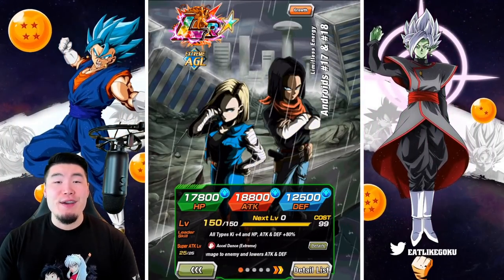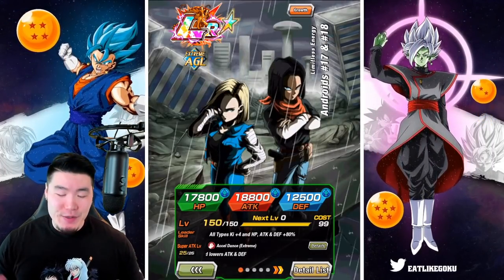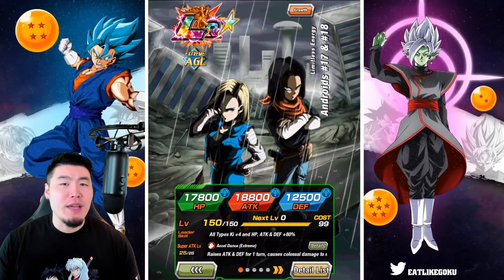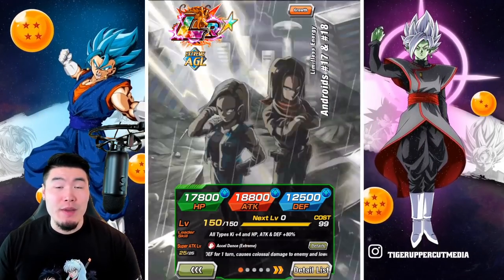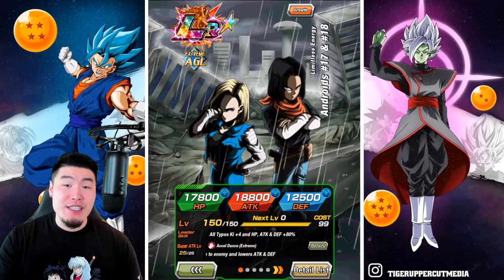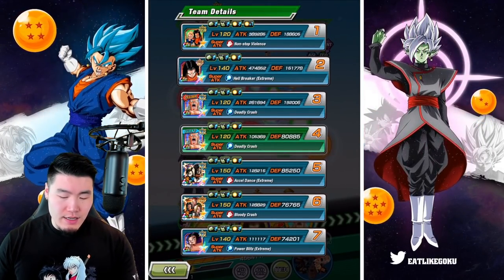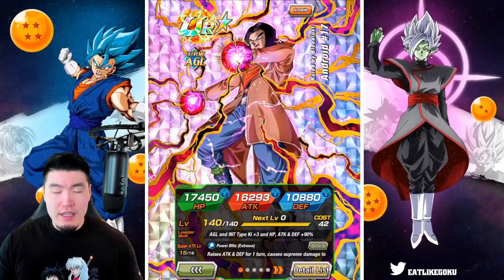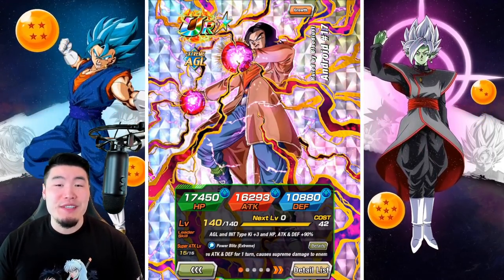What's going on guys? Welcome back to another Dokkan Battle video. Today we are going to be doing a kind of triple showcase for the three newly Extreme Z Awakened Android units on Global: the AGL LR Android 17 and 18, as well as the INT Hellfighter 17, and also the AGL Trenchcoat 17.